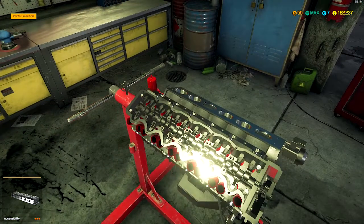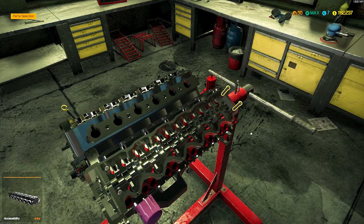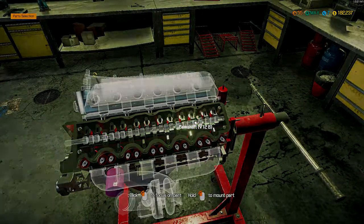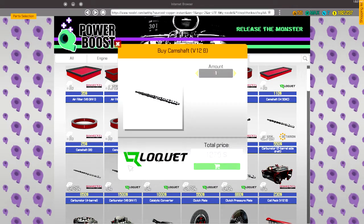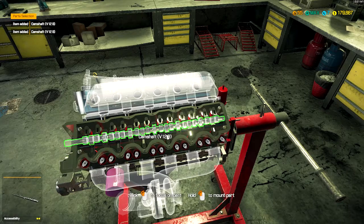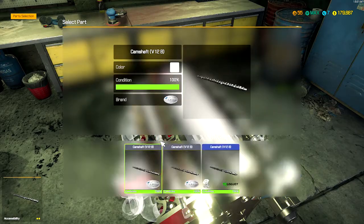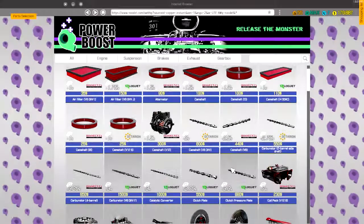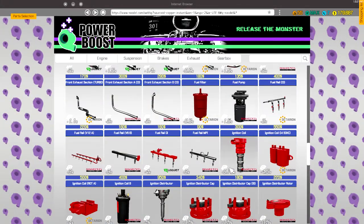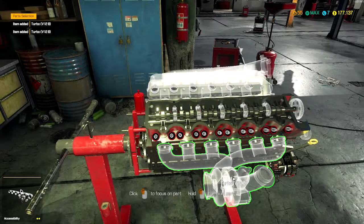I don't know when I'm gonna work on another V12 again, but I'm sure I will. I might come across another one — I won this at an auction so the likelihood is very rare, but you never know. I might find one in the junkyard, but I doubt it. So we're gonna do all of our upgradable parts. There is a lot to this thing — turbo V12B. I've never worked on one so we're going through this. It looks like there's two turbos and of course they're expensive.